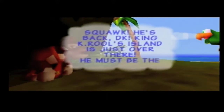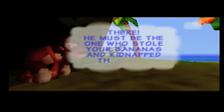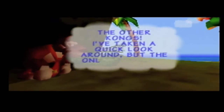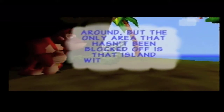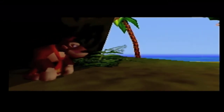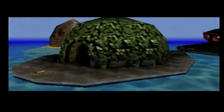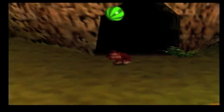He's back — King K. Rool. Cool Island is just over there. He must be the one who stole your bananas and kidnapped the other Kongs. The only area that hasn't been blocked off is that island with the cave over there. King K. Rool — keep that in mind. This is the one island that hasn't been blocked off. Looks like that's where I'm going.